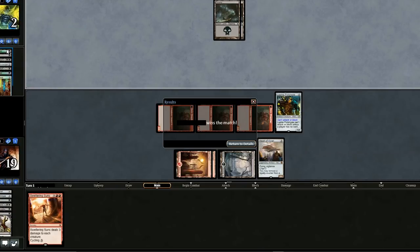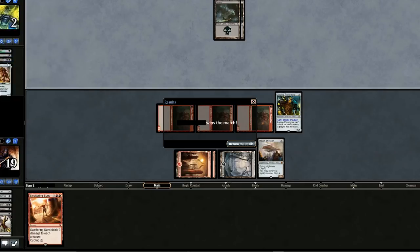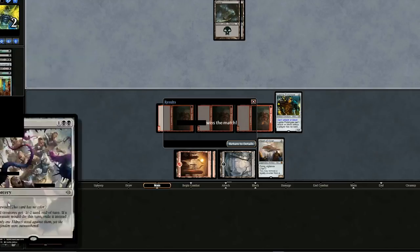We won it, sadly. I think our matchup against Zombies was pretty good. I mean, we had Sweltering Suns in hand, so even if he had insane plays we still could have taken him out. We have a pretty good matchup against Zombies because of the 3 Sweltering Suns and Tendrils.